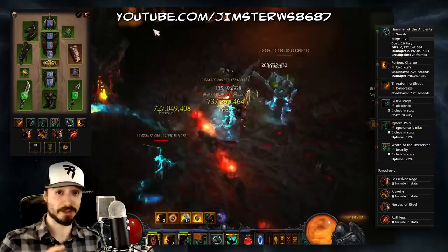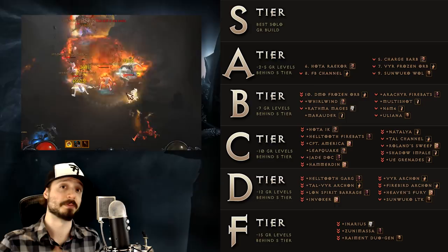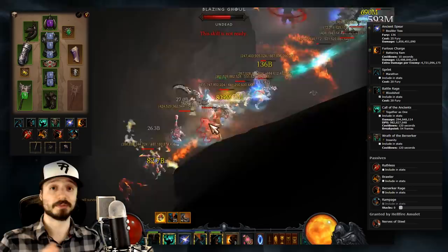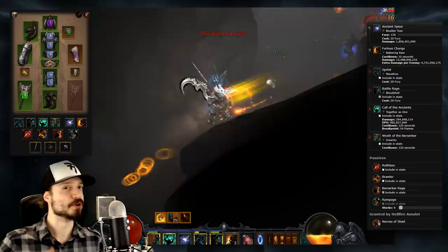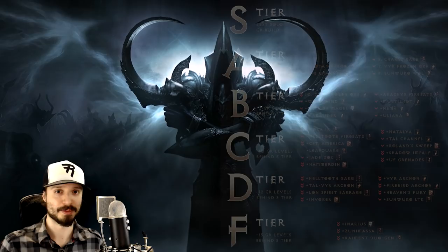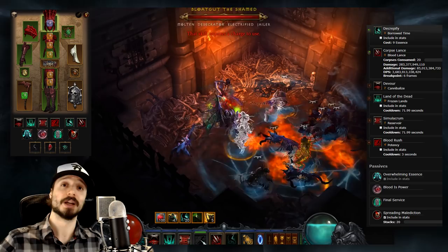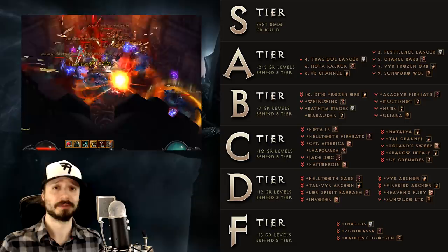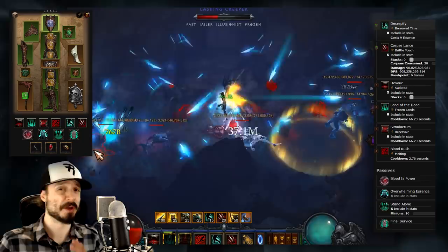That takes us to number 5, our final Barbarian build: the Charge Barb. This is one of the most challenging builds to play to its maximum potential, and there's no shame in wanting something a little easier. The Barbarian has solid alternatives, and you'd likely push higher with a slightly weaker build you can execute better. That said, we have a build guide on getting you started on your path to mastering the Charge Barb. That takes us to number 4, the Tragoul Corpselance Necromancer. In Season 11 this was by far the strongest build in the game, and it's no weaker today. Number 3 is also a Pestilence Corpselance build — these two are extremely similar, with the main difference being which set you're using. The Cold Pestilence variant is capable of higher damage output, but the Tragoul variant has greater survivability, so they both come out basically just as strong. We have build guides for both the Tragoul and Pestilence versions.